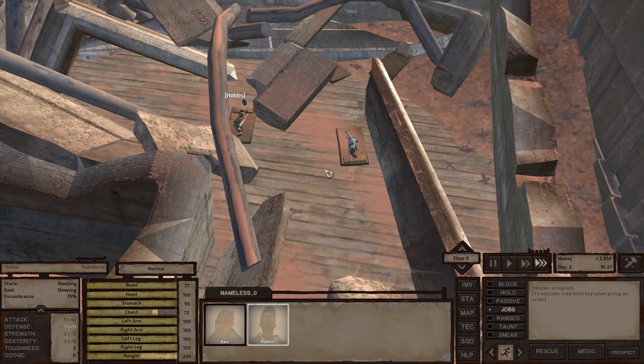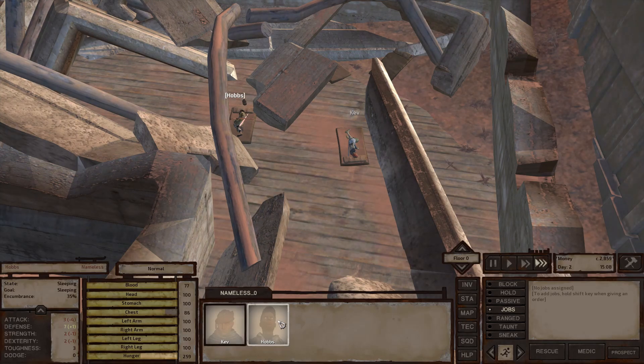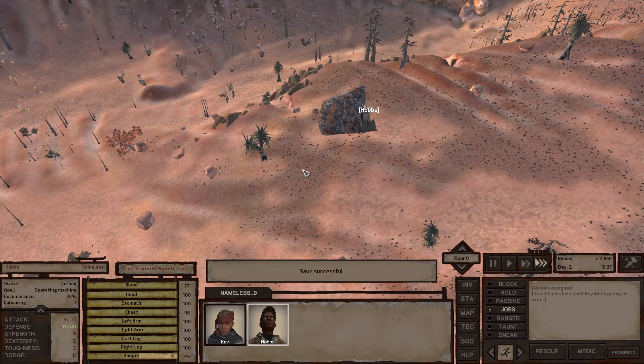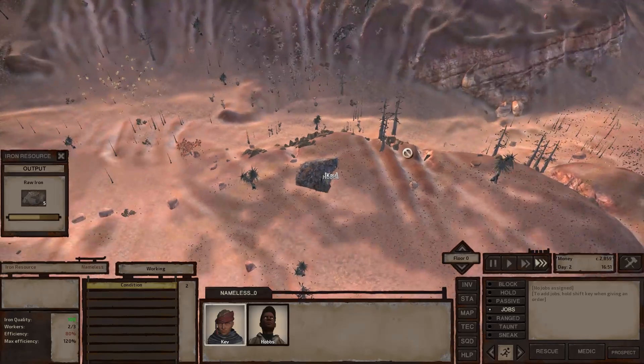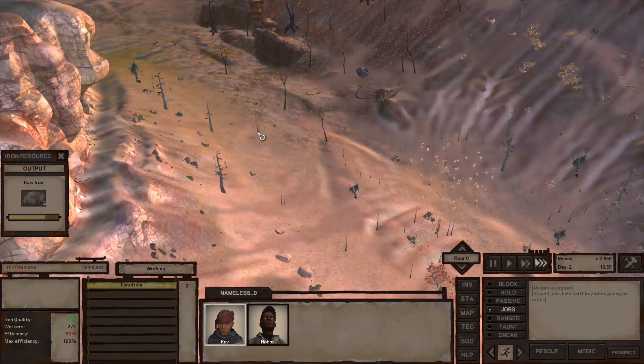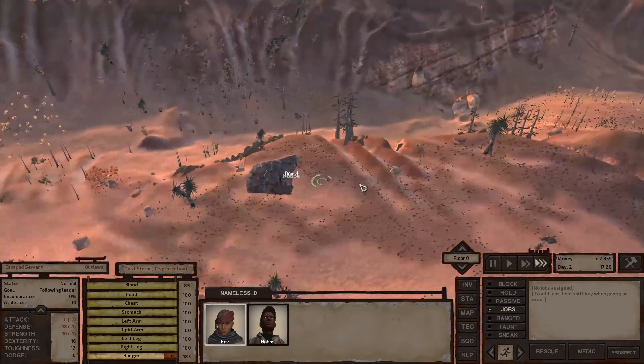We can tell who's an enemy by hovering with the cursor and it turns red. That was a doozy — let's heal each other up. I'm saving pretty liberally to keep my files safe. I'm not going to save-scum though — if Hobbs were to die I won't reload. Scout's honor. We healed up pretty well — back to mining, and this time I'll keep an eye out for roaming bandit parties. Gotta stay vigilant — death is around every corner.